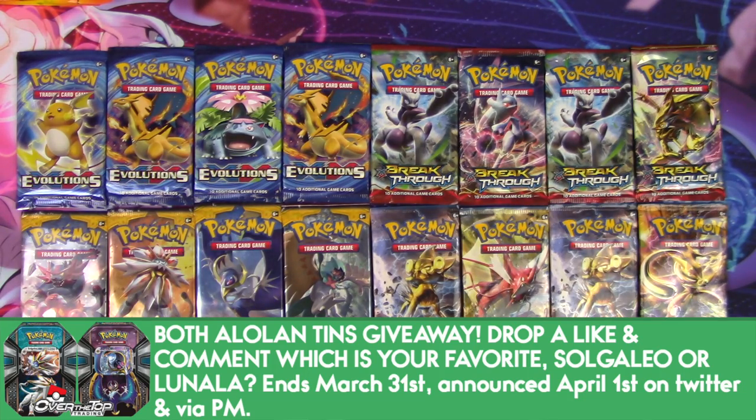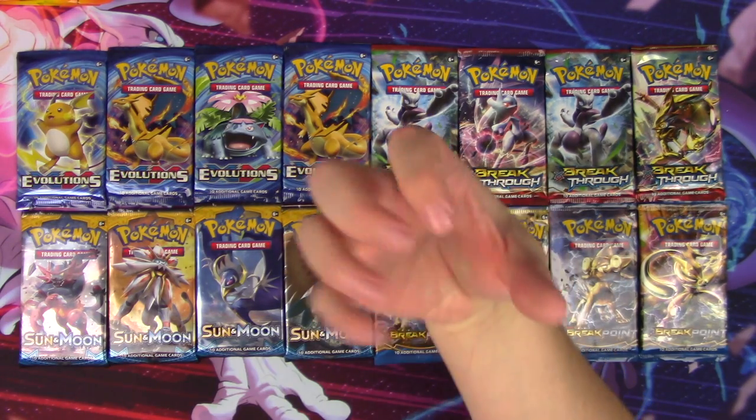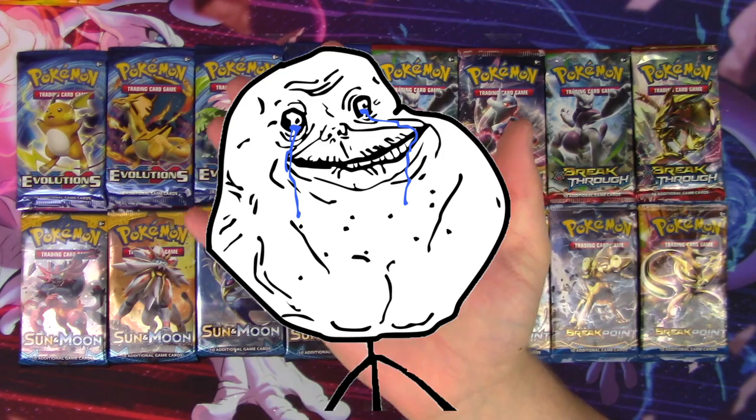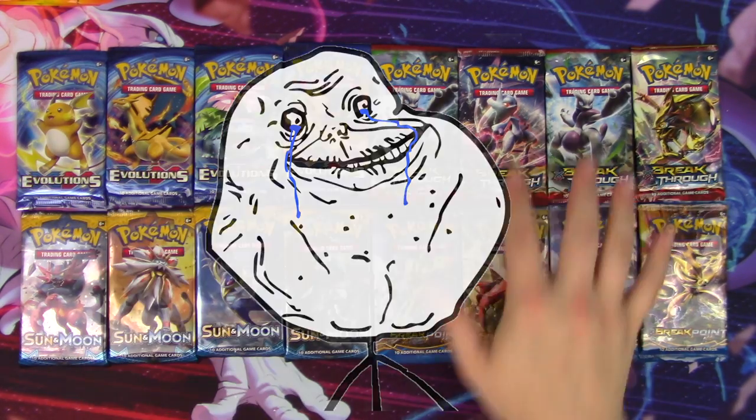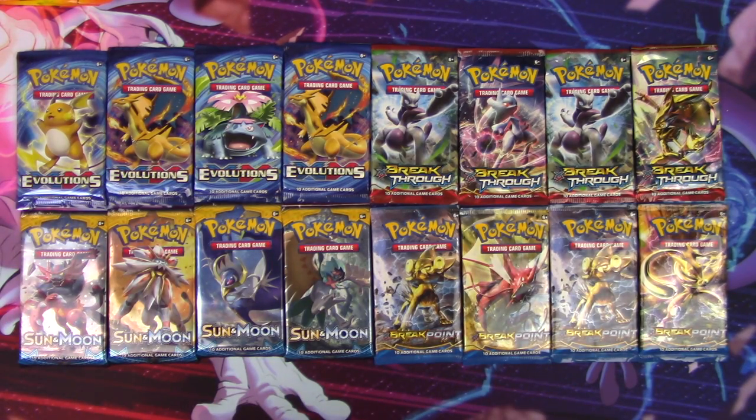Welcome back everybody, this is PockySoup. Today we're going to be doing another pack battle against myself. Evolutions, Breakthrough, Sun and Moon, and Breakpoint — we're putting these four sets together against each other.